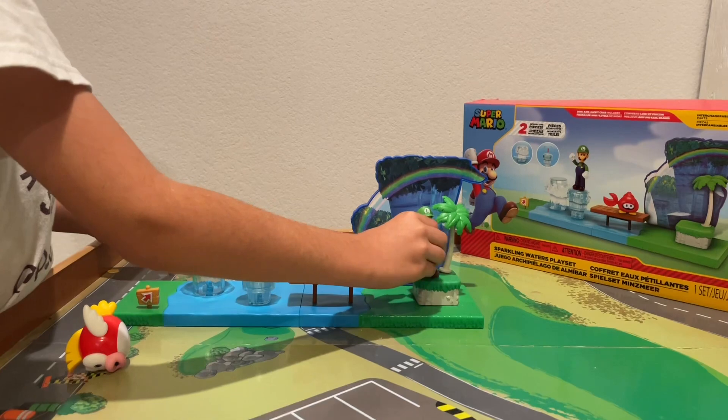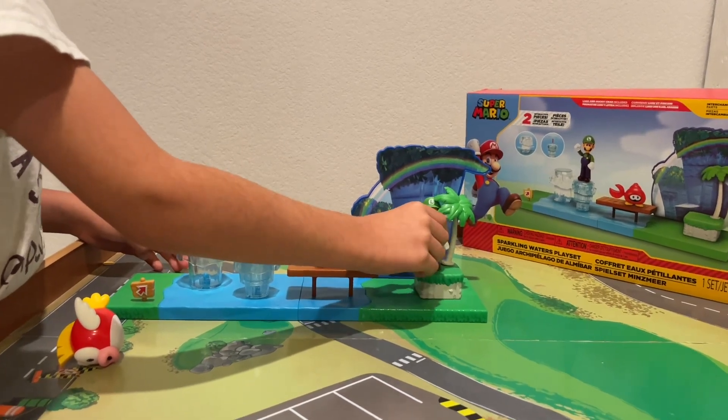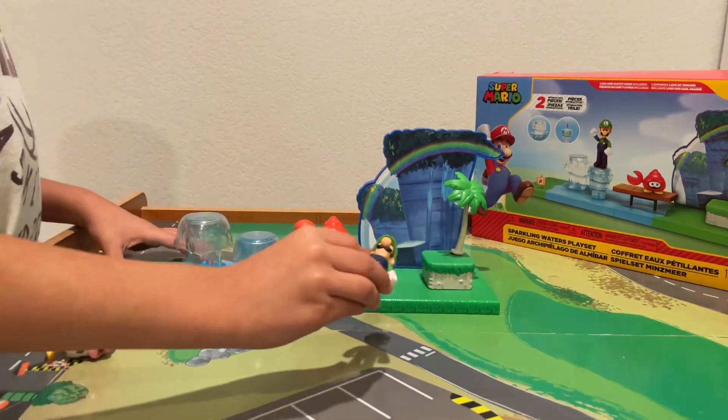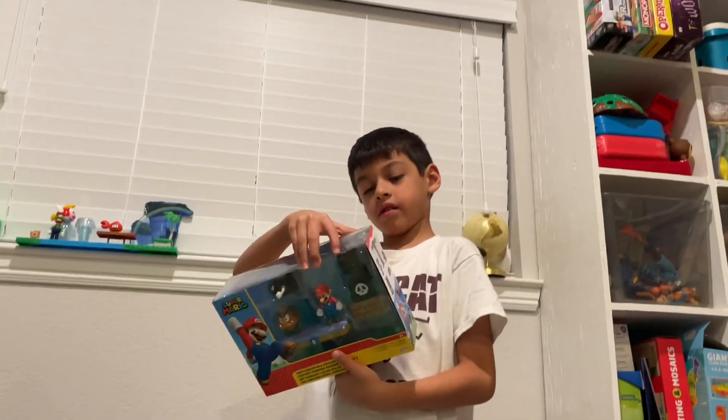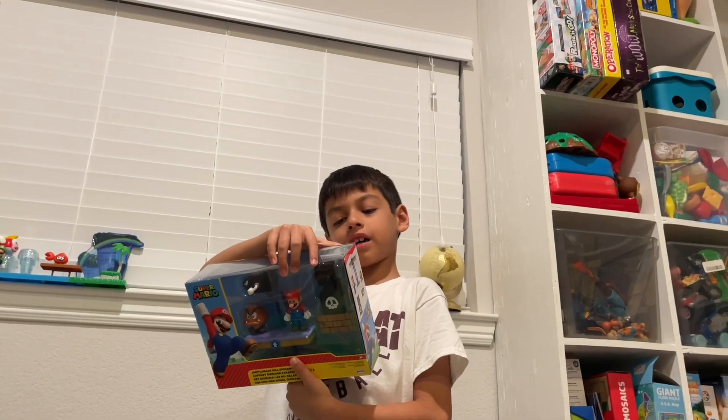That is the Luigi — that is the sparkling water playset. Next, the Switchback Hill Diorama set.